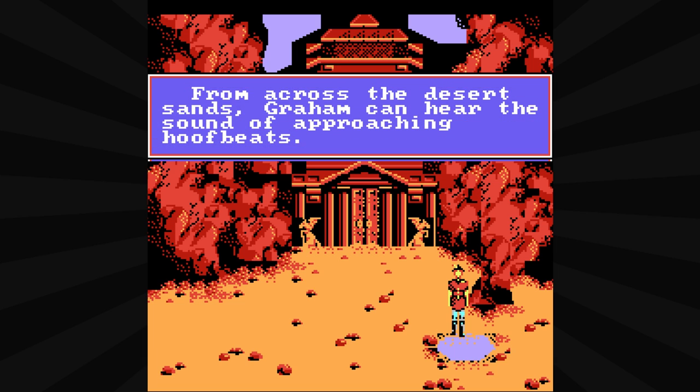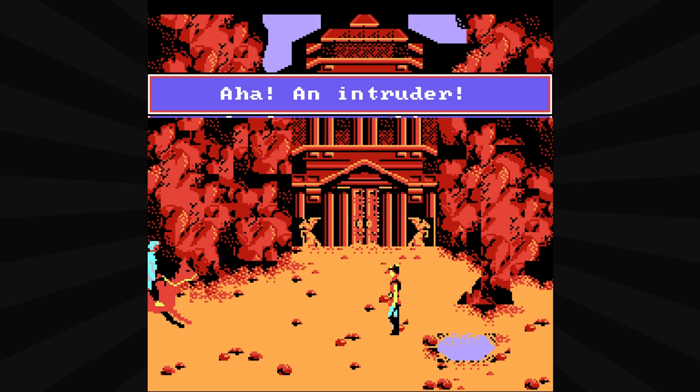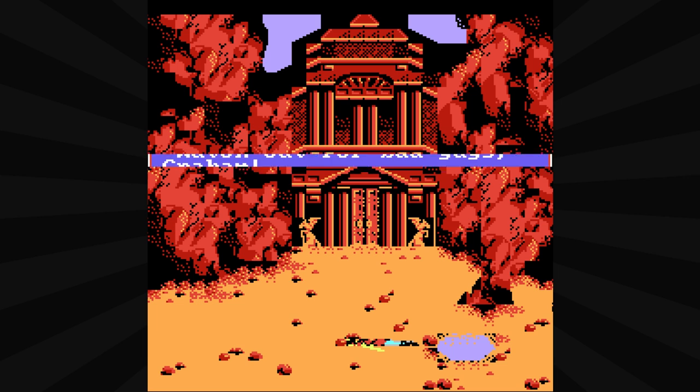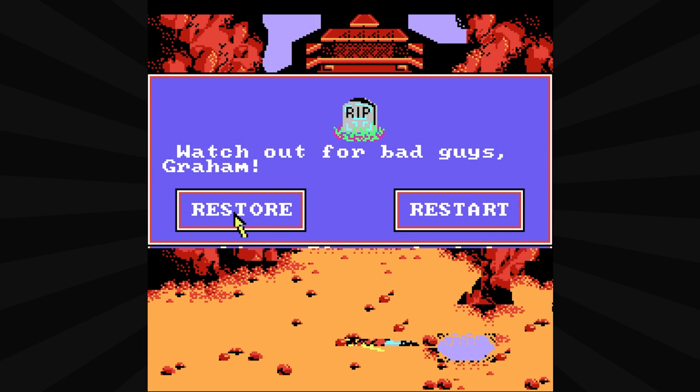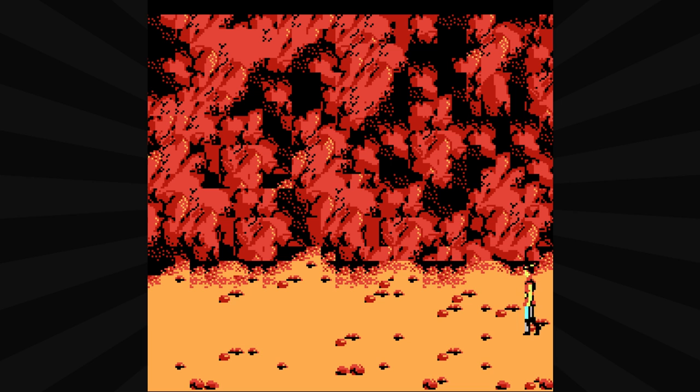Here come the guys. 'From across the desert sands, Graham can hear the sounds of approaching hoofbeats.' Alright, let's hide. He's getting into position to die. 'An intruder!' Slice, and down he goes. 'Watch out for the bad guys, Graham.' Well, let's go do that again. Censorship, I tell ya. You can't keep the gods down.